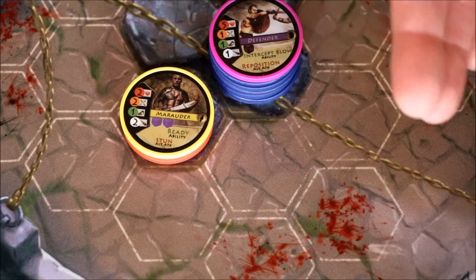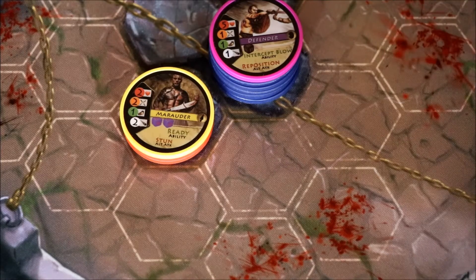As you can see, Reposition is a good ability to try and get up into the battle, or to try and stop someone from scoring — especially on this map, Xanadu. So that's the alt attack, Reposition.